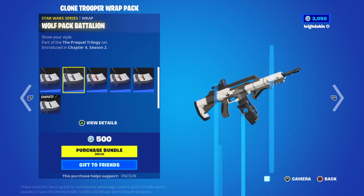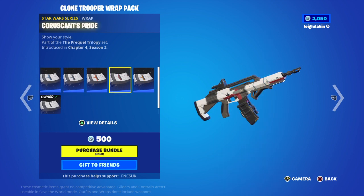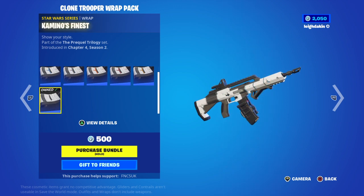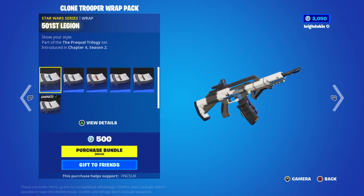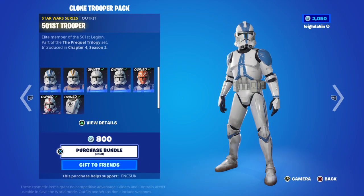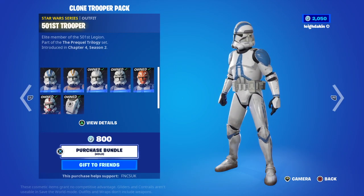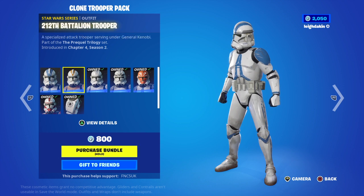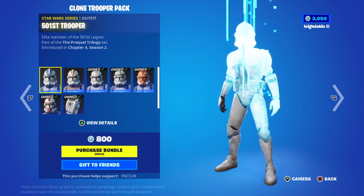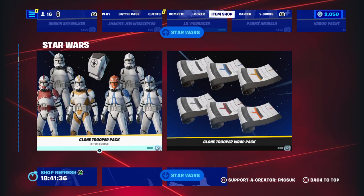But they actually brought back extra colors. I don't know if you really want all the extra colors. There are two left out there and that's 800 V-bucks. You don't really need all the stormtroopers — wanting a couple is enough.